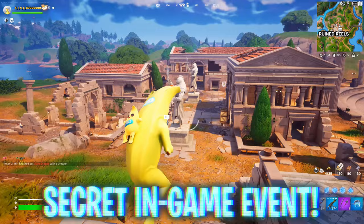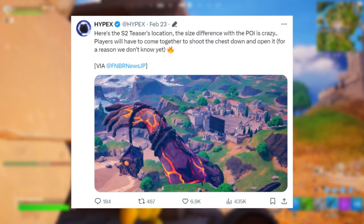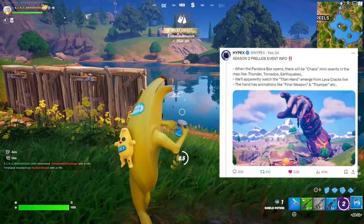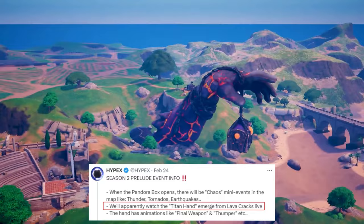Hypex stated: 'Here's the Season 2 teaser's location — the size difference with the POI is crazy. Players will have to come together to shoot the chest down and open it.' He then followed up with Season 2 prelude event info: when the Pandora box opens there will be chaos mini-events on the map — thunder, tornadoes, earthquakes. We'll apparently watch the Titan hand emerge from lava cracks live, and the hand has animations like Final Weapon and Thumper. This confirms we're going to be seeing weather changes like Chapter 3 with tornadoes and lightning reintroduced for these chaos mini live events.